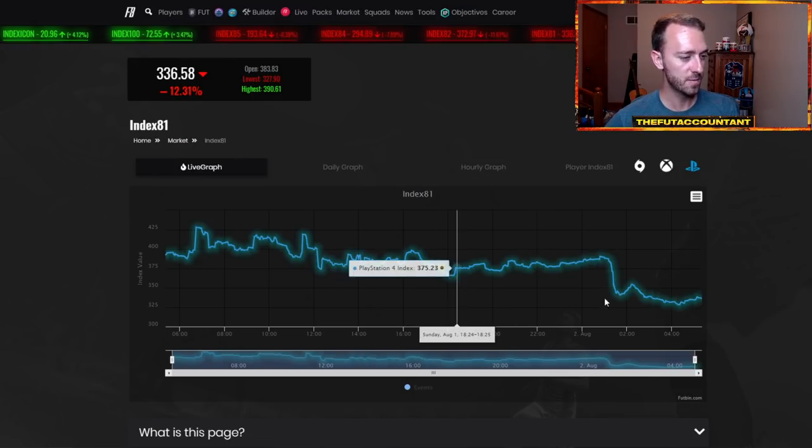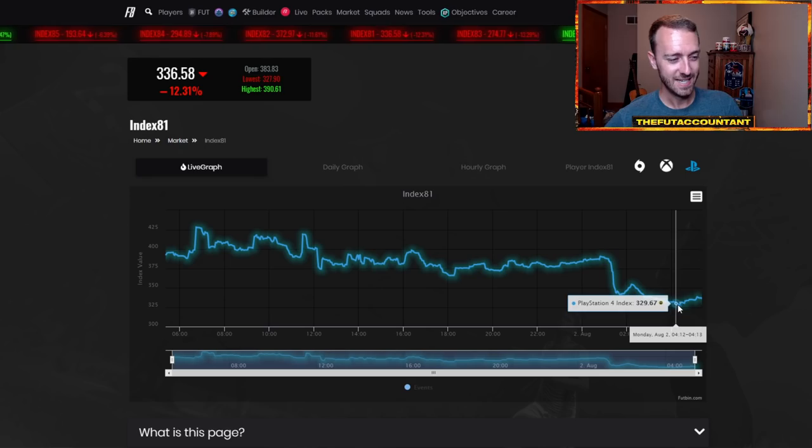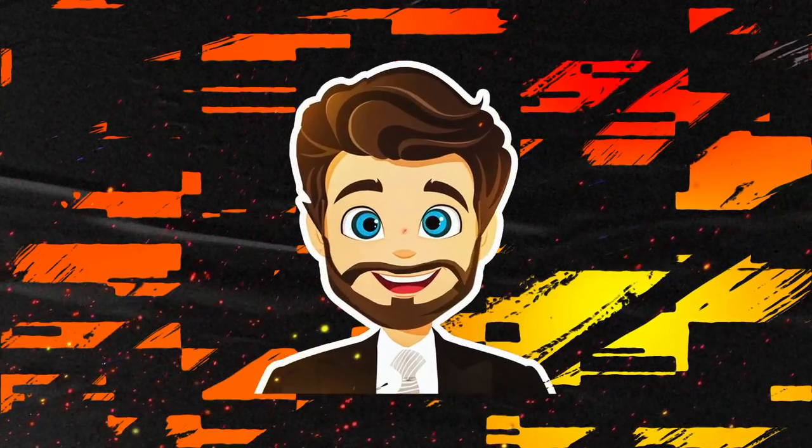We also had that 88 plus star preview pack in the game yesterday as a preview, and that supplied the market big time. Bruno went from 511,000 coins all the way down to 395 — he's back up to 430 but some of these cards hit their lows yesterday with a combination of that panic selling and the extra supply. With 85x10 cards dropping and supply from squad battles, it's not a bad time to get involved with some of these cards. The 81 index dropped off 12 percent — from 386 points down to 320 points.